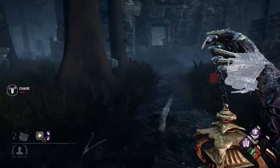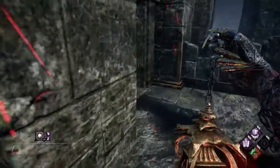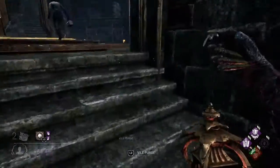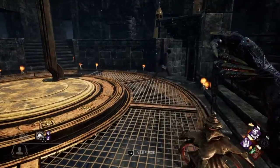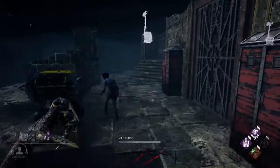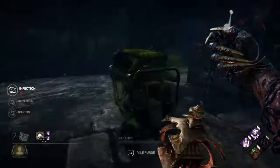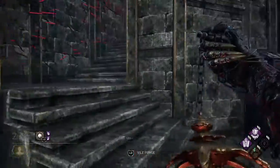She took off this way on me. One generator to do which is in the basement, down here. You got to go down here — you have the Bile Purge, so you hold it. How long you hold it down, the more and the further it spews. If you can actually puke on these it does something, but you can only do this one. So now she's gonna puke.